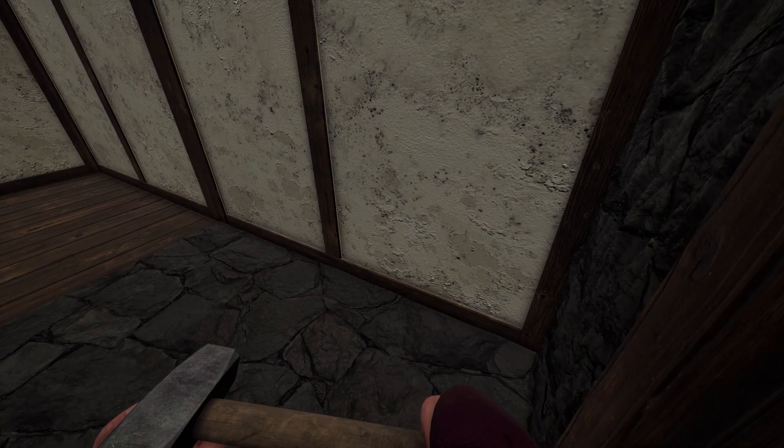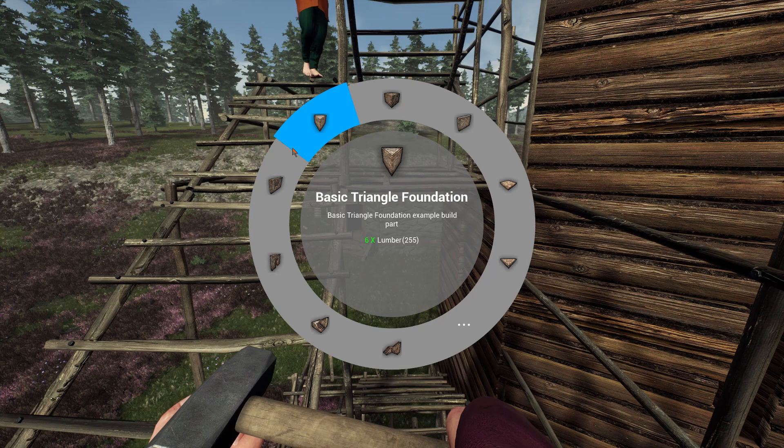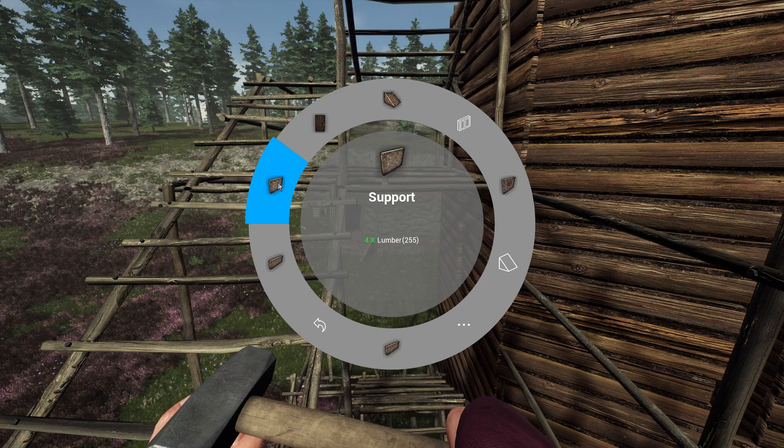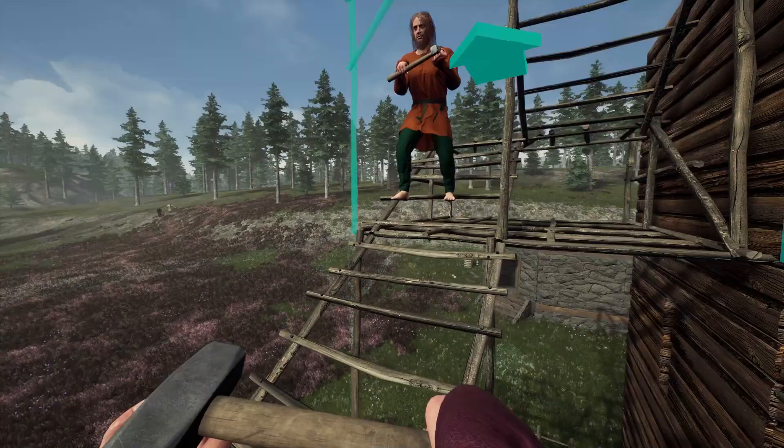Let's look at the different building parts available: windows, doors, U stairs, L stairs, foundation stairs, and a support — which is like a three-post frame. There you go, just a little frame.